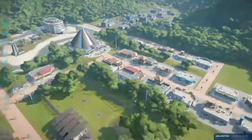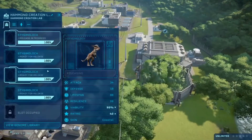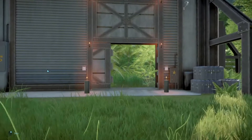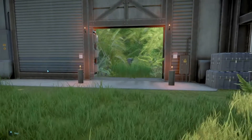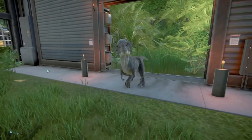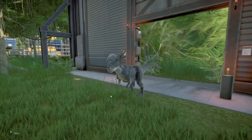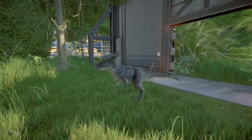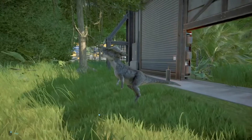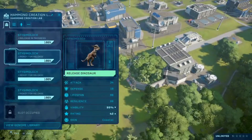The Stygimolochs are ready to release. Here is our first dinosaur in Opio Park — the Stygimoloch. Aw, hey buddy, how you doing? You look so cute. Look at those small arms. Let's just release the rest.